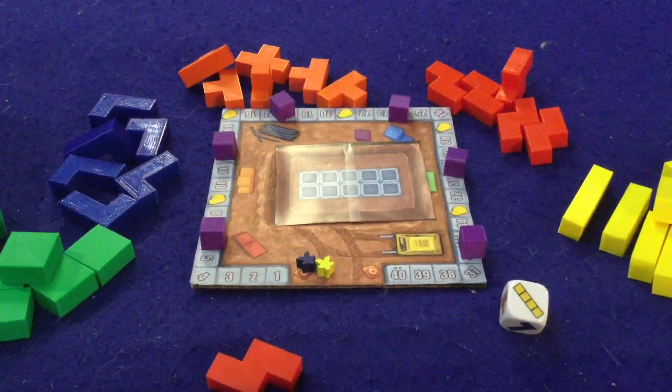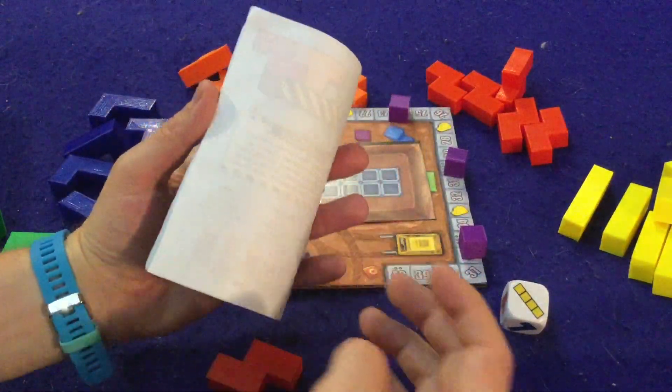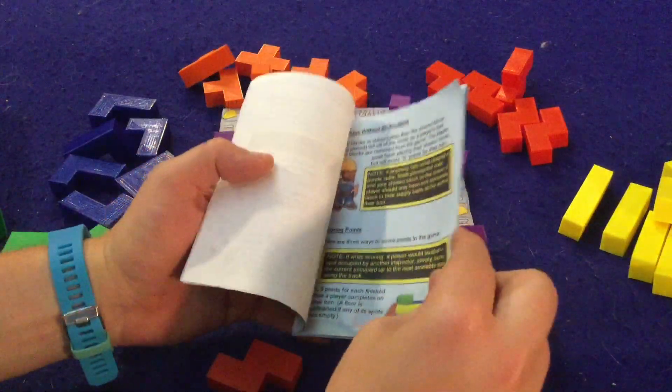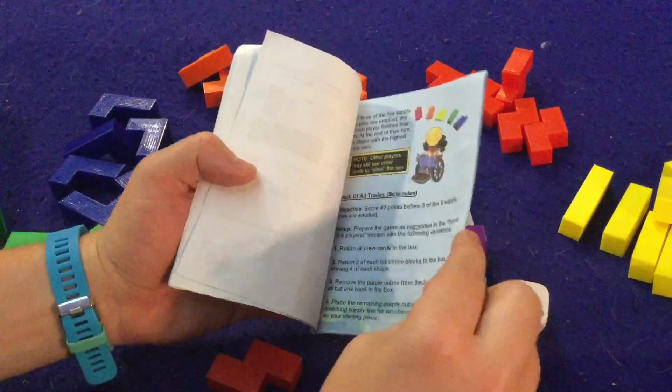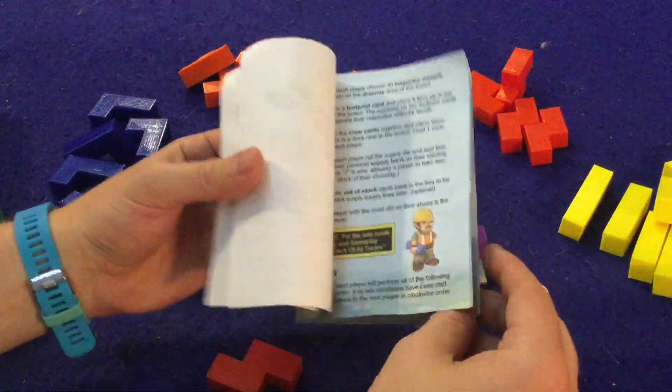Let's take a look at what you're going to get inside Lots. Before we get started, I want to mention this is obviously a prototype, so take everything you see here with a grain of salt. First and foremost, there's a handy-dandy rule booklet, probably about 8 to 15 pages, very well done with pictures, illustrations, and examples. Big thumbs up on the rule booklet.